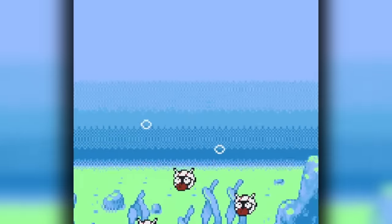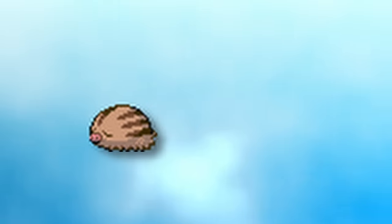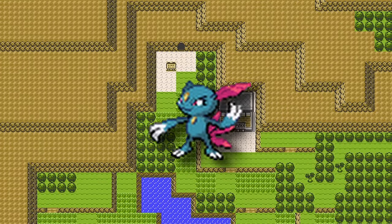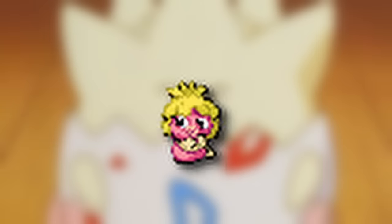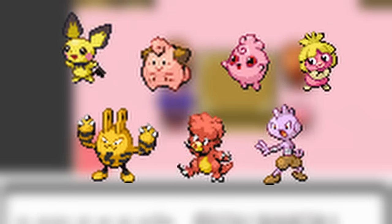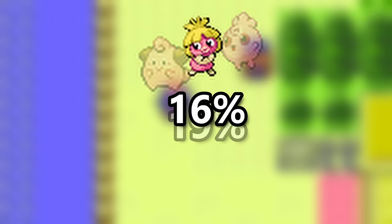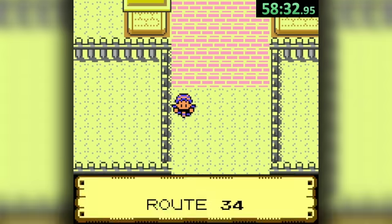Generation 2 certainly doesn't disappoint in Ice type opportunities. Gen 2 adds the Swinub line and Delibird in Ice Cave, or Sneasel all the way around Mount Silver. But there's one more technically new mon — Gen 2 introduced Baby Pokémon, one of which is the Ice type Smoochum. And this matters in Crystal, as just before reaching Goldenrod you can pick up the Odd Egg, which can hatch into any of the seven babies. The most likely hatches are Cleffa and Igglybuff at 19% each, but Smoochum has a solid 16% chance.